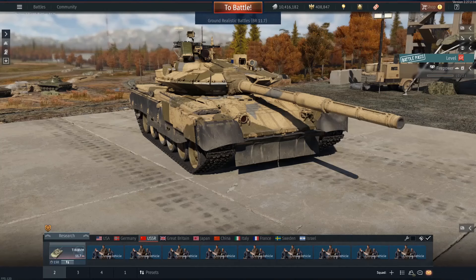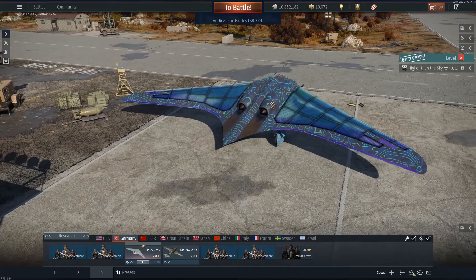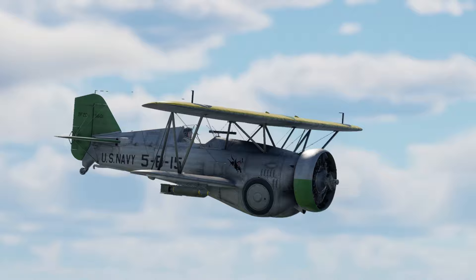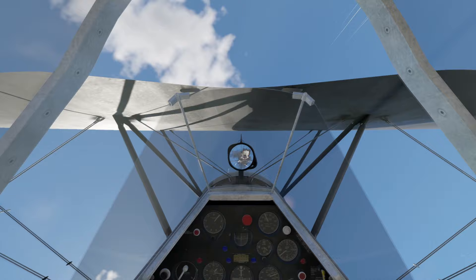Your journey begins with early 20th century biplanes and armored cars and escalates to the cutting-edge fighter jets and main battle tanks of the modern era. Dive into the heart of battle with War Thunder, where the vehicles are meticulously detailed, the graphics are strikingly realistic, and the sound effects authentically recreate the atmosphere of war. You'll feel as if you're directly in control of history's most formidable war machines.